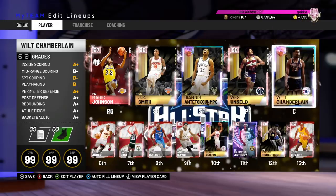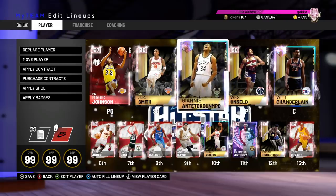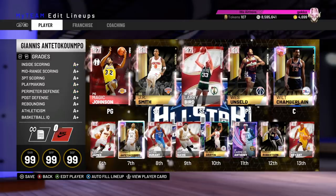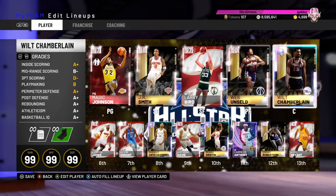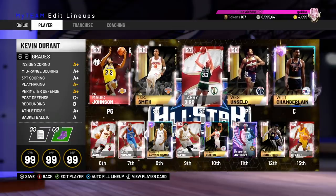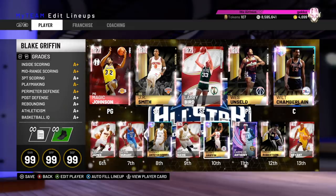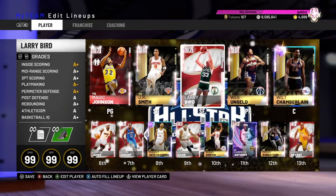I'm going to change it up. We're going to put in Wilt, because if I put two undersized players at power forward and center they might struggle. I'll start Larry Bird and put Giannis on the bench. So the team we're running is Magic Johnson at the one, JR at the two, Larry Bird at the three, Wes Unseld at the four, Wilt at the five. Off the bench: LeBron James, Kevin Durant, Giannis, Anthony Davis, Blake Griffin, Carmelo Anthony, Oscar Robertson, and Kobe Bryant.